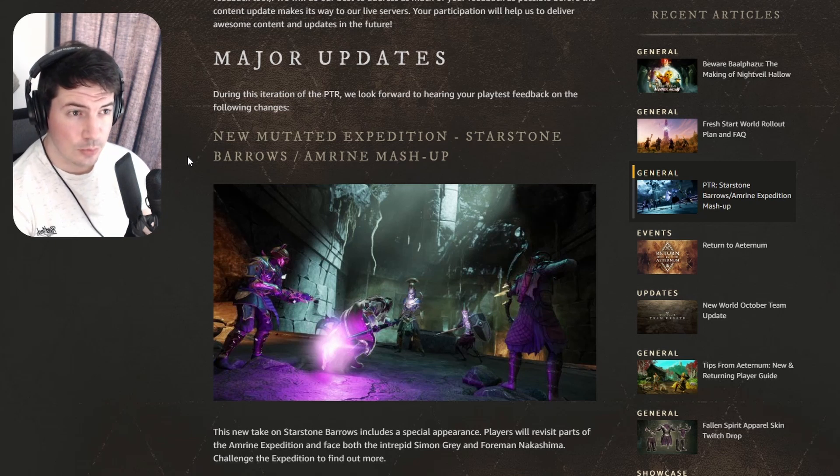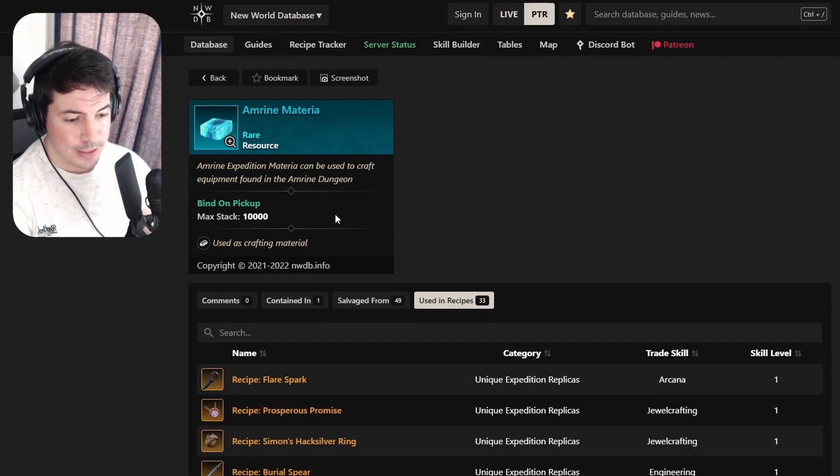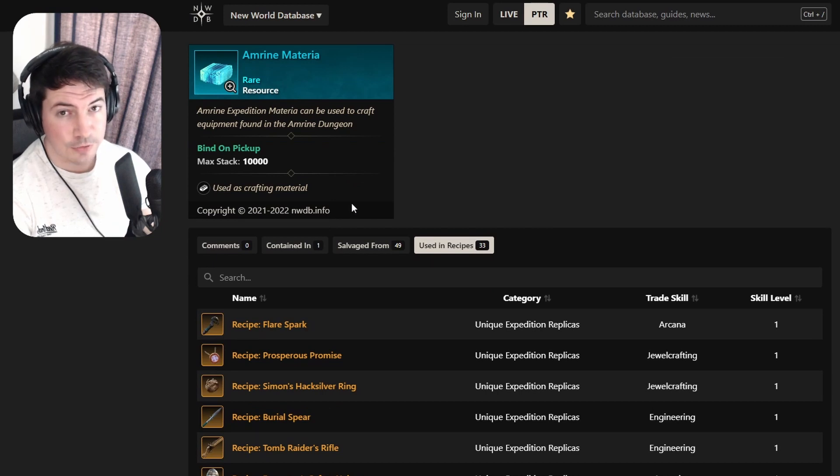In this New World video we are going to take a look at the new drops for the Amrine and Starstone mutator. NWDB.info just released all of the information for the new drops, so let's take a look at each one of them. First I'm going to do the Amrine Materia one, so let's dive right into it.